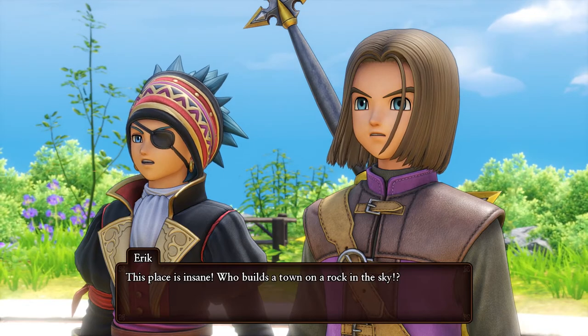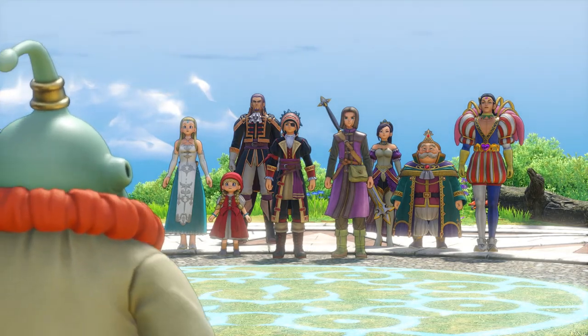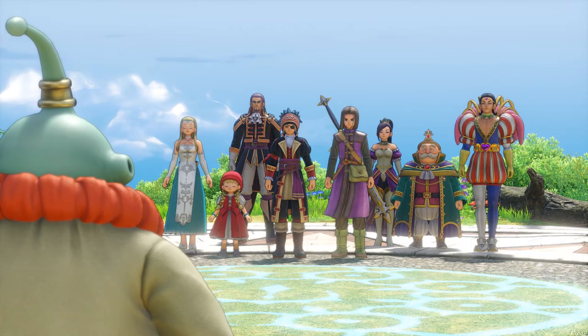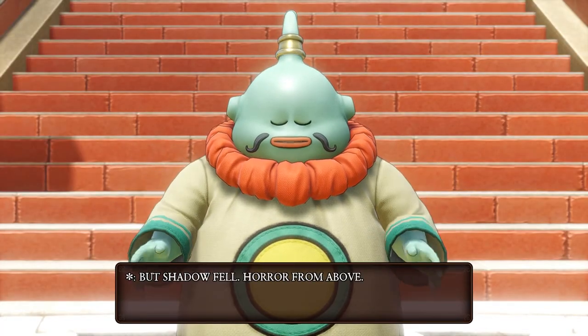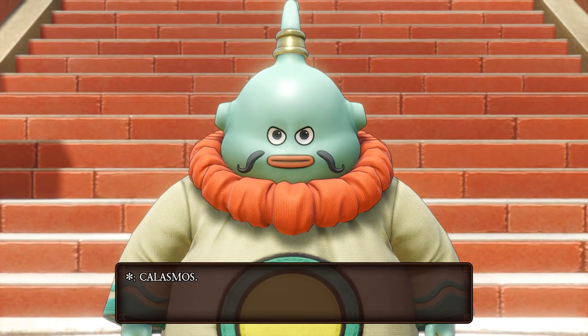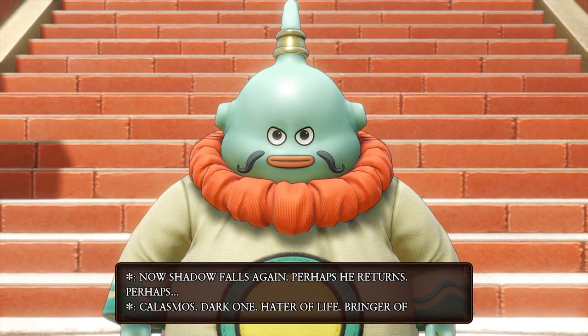This place is insane. Who builds a town on a rock in the sky? Long ago, all was peace, all was harmony. Yggdrasil blessed us, faithful servants of the Worldtree. But Shadowfell — horror from above. Calasmos. Now shadow falls again. Perhaps he returns. Perhaps. Calasmos. Dark one.